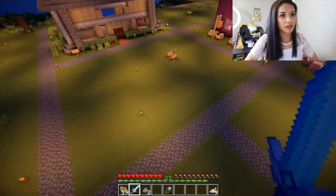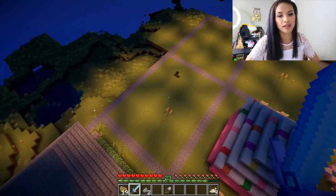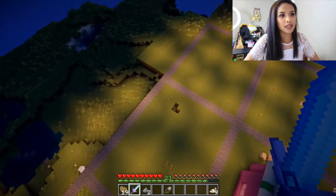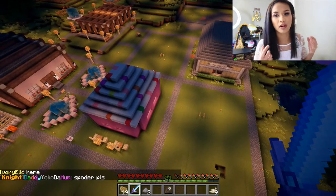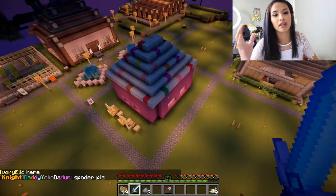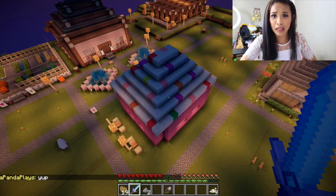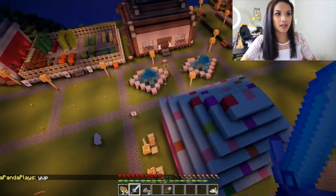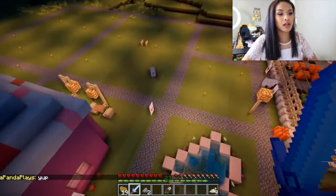What I did was I created plots — it's almost kind of like creative on this server. I made some plots for my friends because I wanted our houses to be nicely put together, well spaced, and not cluttered. I also made a second fountain which is really cute.